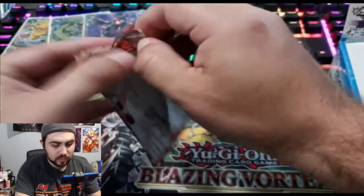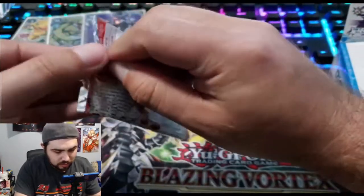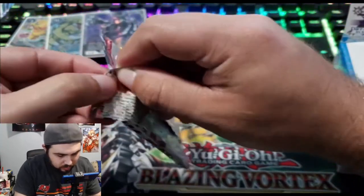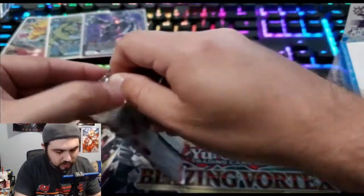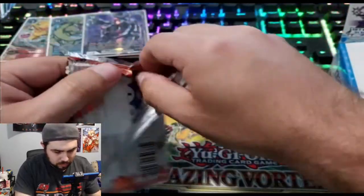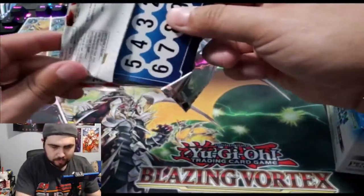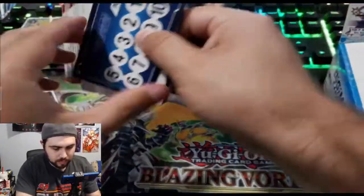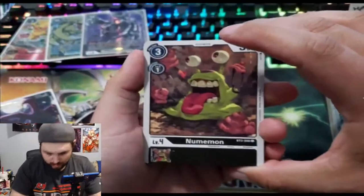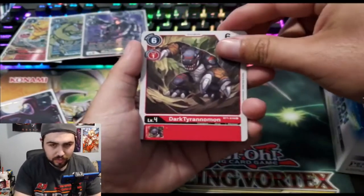Not too bad — my buddy wants to play red so I'll definitely set that off to the side. We're already 11 minutes in, that's wild. Alright, let's see — Numemon, Dark Tyrannomon, Forbidden Temptation. Yeah, that's what I call burst mode.